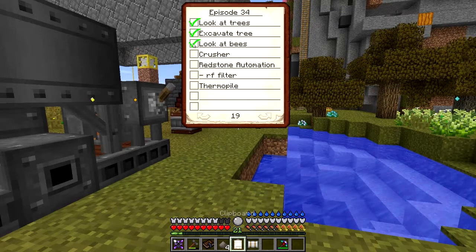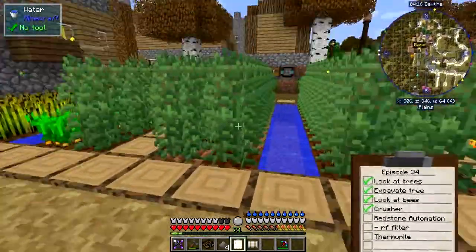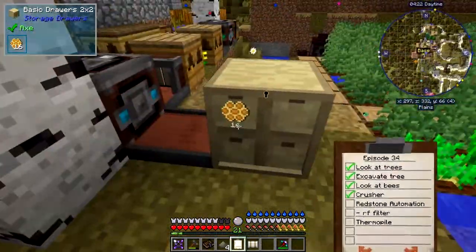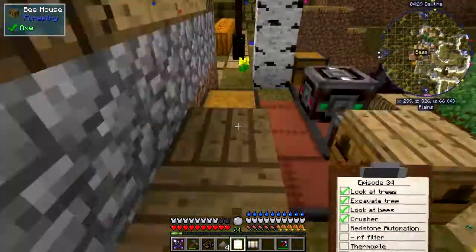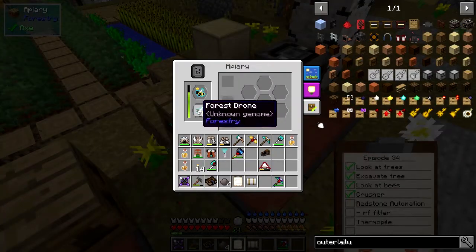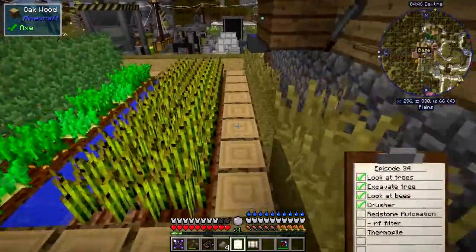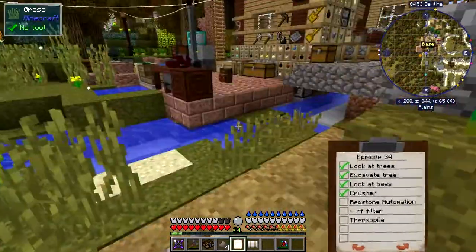Let's look at my list - we've looked at the trees, we've done the crusher. Let's quickly look at the bees - they're just over here. You'll notice the bees are working all the time. In here we should have some more honeycomb - we've got 16, which isn't very much. I'm not getting very much honeycomb from the bees when they haven't got frames in them. This one has got 23 meadow drones and this one's got nearly a stack of forest drones - I'll explain why that's important later when we actually get to cross-breeding bees, which by the looks of it isn't too far away.